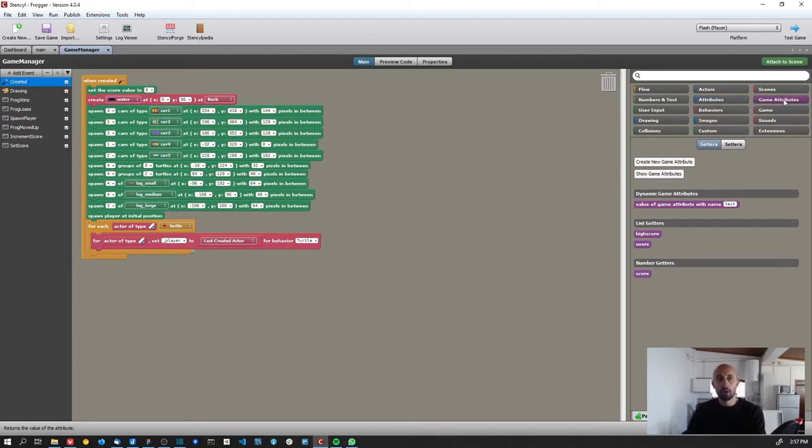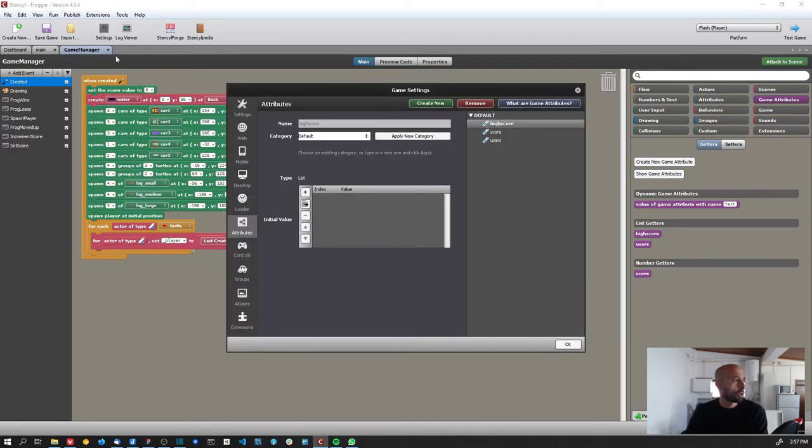Game attributes belong to the entire game — they don't belong to a single scene — so we can access them anywhere. We have two ways to create them: 'Create new game attribute' here, or via Settings > Attributes, where you press 'Show game attributes' to open the list.